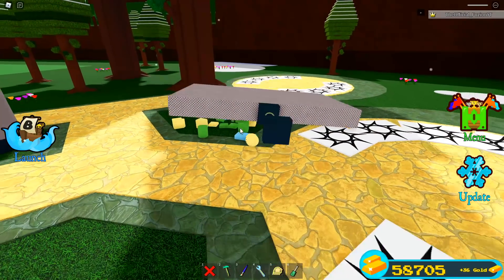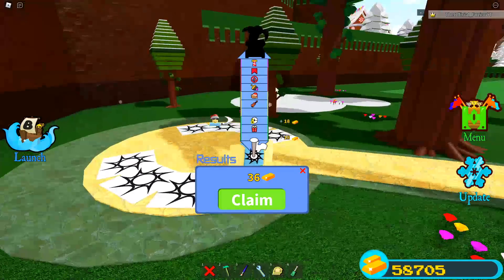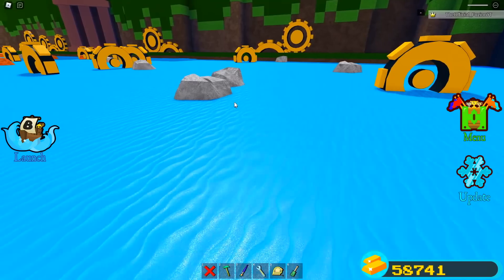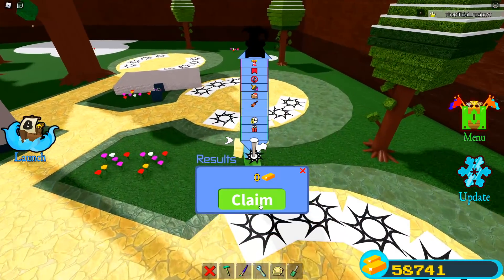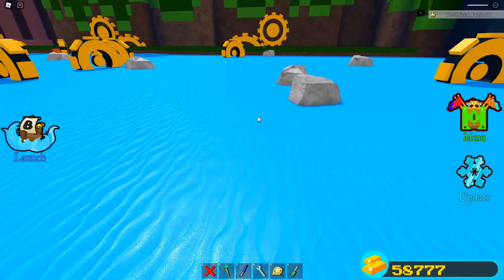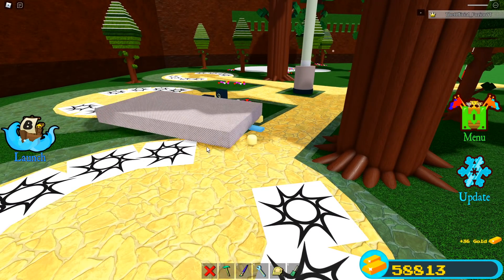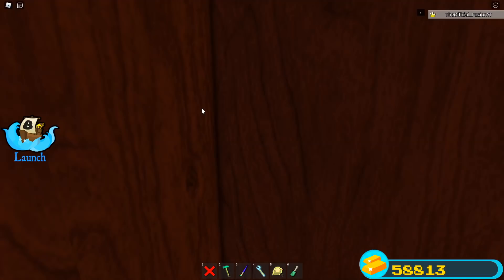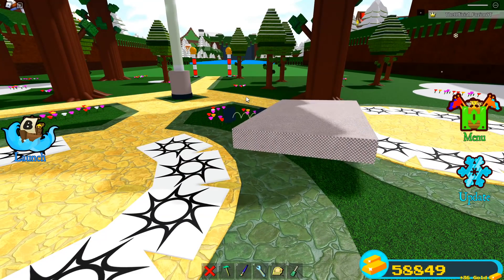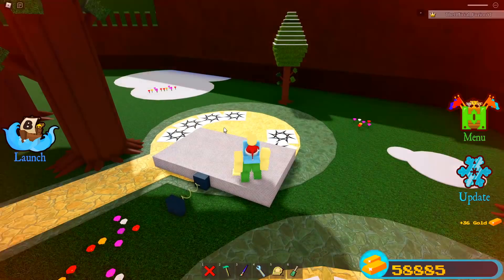All I have to do is walk over to the platform, reset, and it keeps teleporting me to the stage over and over — 36 gold every time. You can scale the platform bigger so it covers the entire spawn area so you don't have to keep walking over to it, which saves time. The new present in the game costs 20 gold, so every time you do this you basically get one present plus extra gold — almost two presents per reset. Do this for a while and you'll get a ton of gold very quickly.